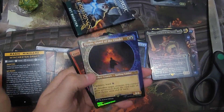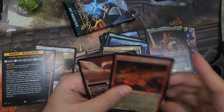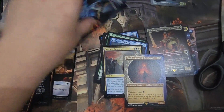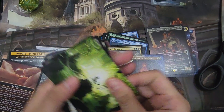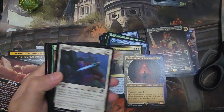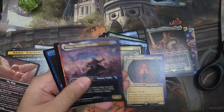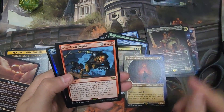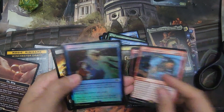Pippin. Sauron's Ransom. Last pack — Assault on Osgiliath, Mines of Moria. And that's it.